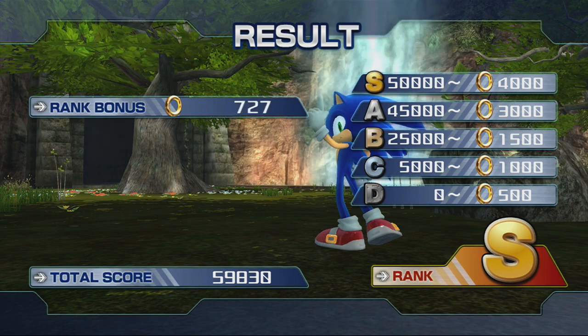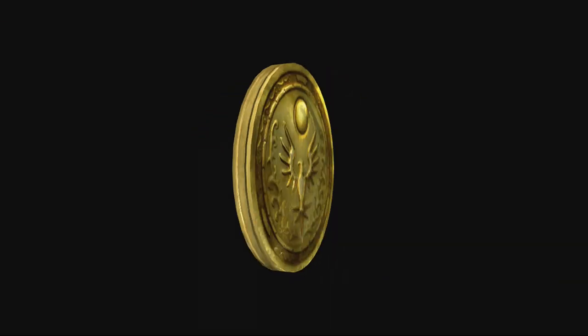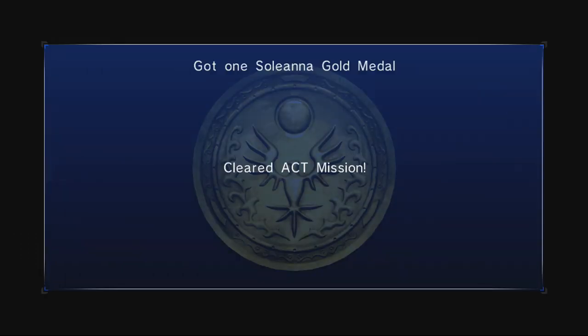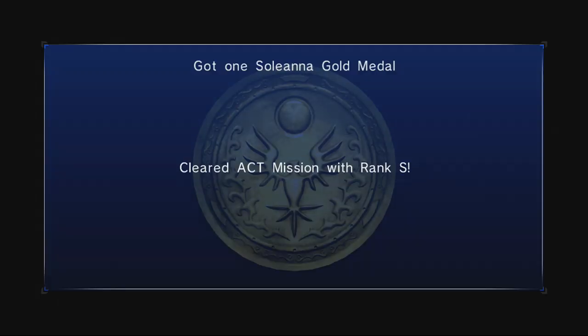Now after this stage we've got a boss to defeat, but I'm going to do that in a separate video. It's a pretty good boss actually — Egg Genesis — but it could be really, again, sensitive. We'll do our best. We've got another S rank medallion, and that's probably the last one we're going to get for this let's play. We might get one in Tropical Jungle — depends how much sketchiness there is, but I can pull it off sometimes.